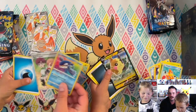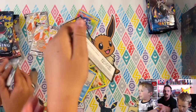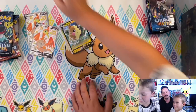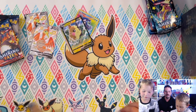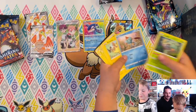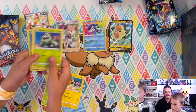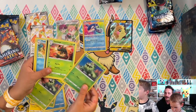Caden got a Kyogre and a gym trainer, and Jesse got a Marpico — there we go. Show the code cards to the camera. Set all the junk in the middle. I'll take the bulk. Next packs — oh, that was an awesome start Cade, we got a trainer. It's called an amazing rare so it's supposed to look amazing. Jesse got nothing, so you're behind Cade.